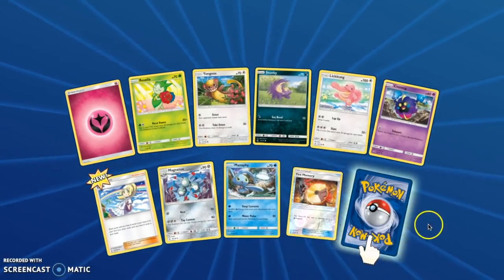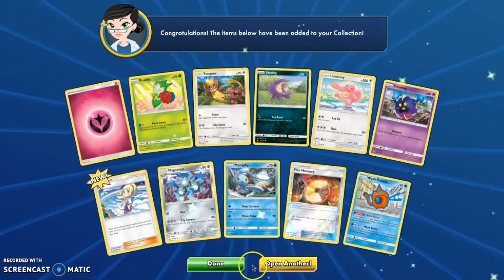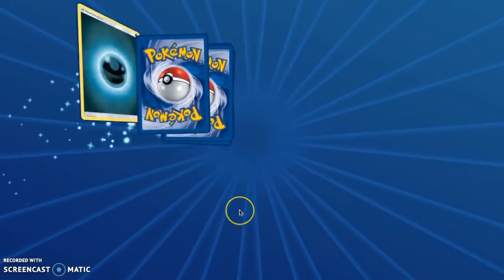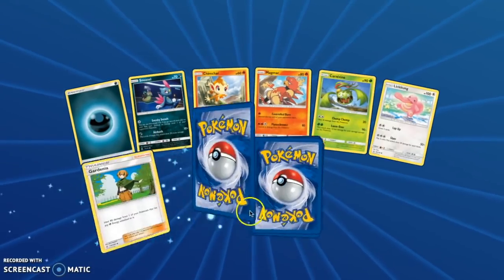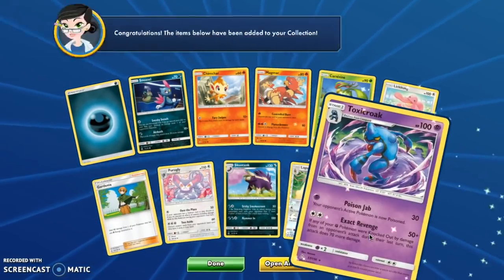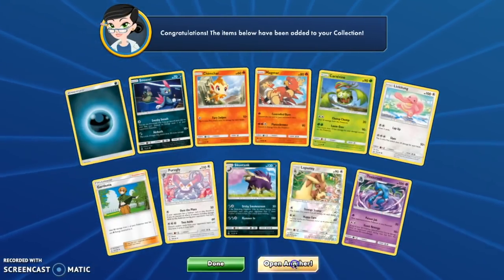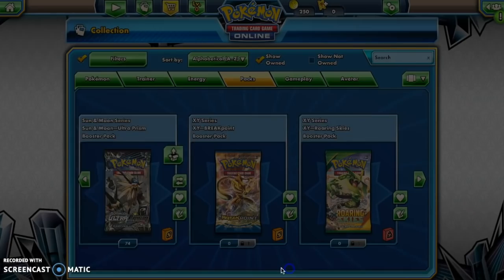I'm excited to show you what a GX will look like, because they actually look really cool online — they make the holo pattern move and flow with the wind. Toxicroak — see how that's moving right there? They do that with the GX, except it's more shiny too.